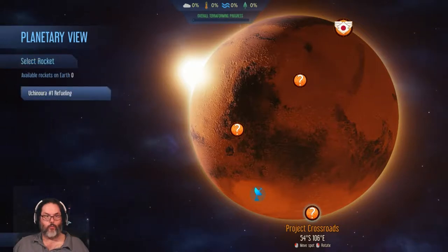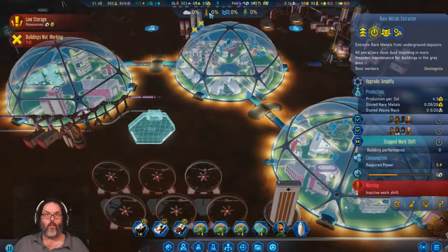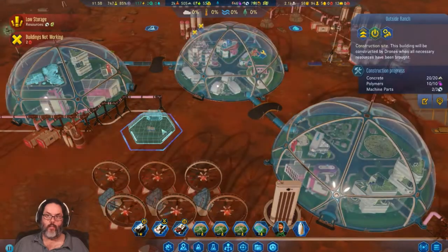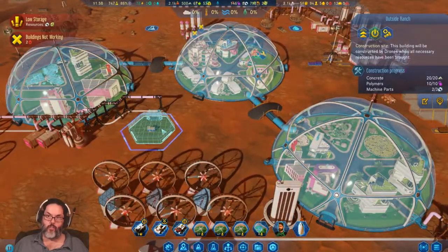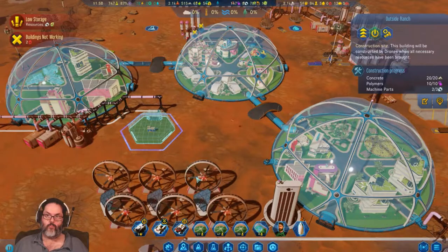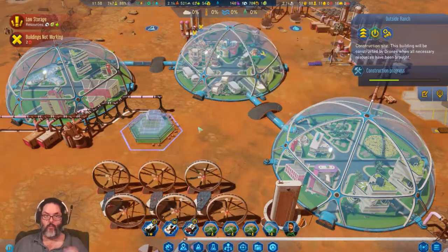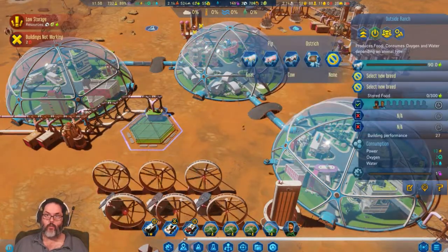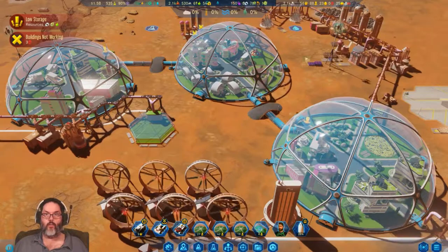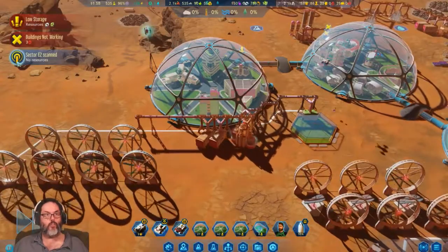Let's go ahead and get the breakthrough from the geology research. We are generating four research a day, we've had one already — we should get that one pretty quickly. I want to prioritize that. Eight a day now, good. And we want to do the Ostrich tech, I think that's the good one.